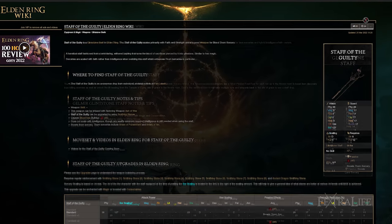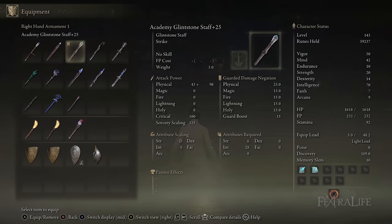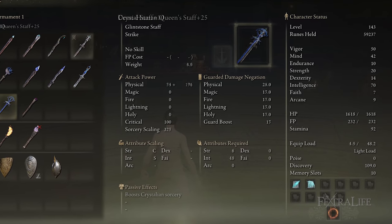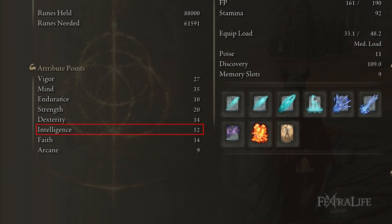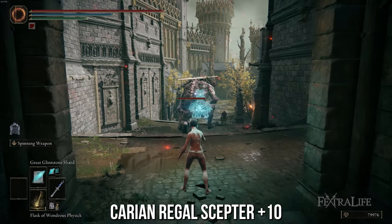I wasn't interested in staffs that scale with Intelligence and Arcane or Intelligence and Faith because we're not using them for this build. I got every single one available at this point in the game, upgraded it to max, tested it at level 75, and I'm going to run you through my findings. Keep in mind that because this build has 52 intelligence the results might be slightly different in terms of which staff is best, but since you'll be aiming for about 70 intelligence at endgame, you'll know what to aim for.